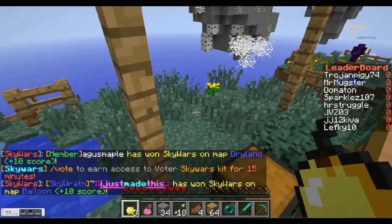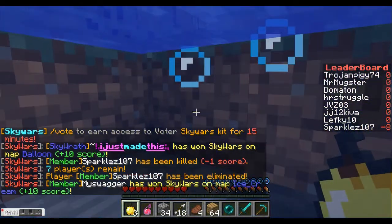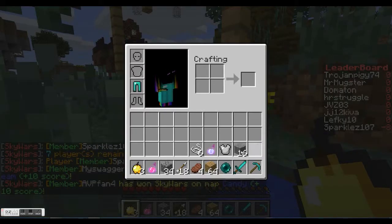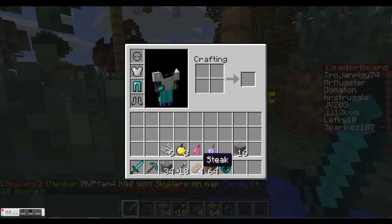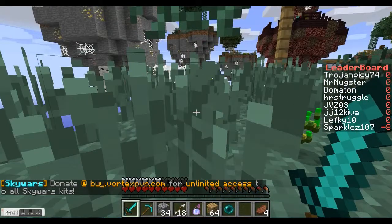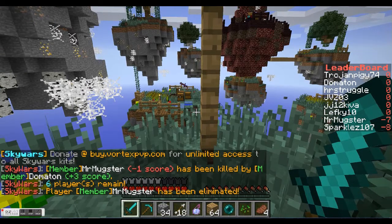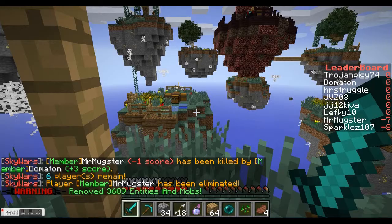I didn't find any bows, so I grabbed some string because you can make a bow. I'm going to arrange my stuff in a way where I know where all the items are, so when I need to get to something quickly I'll know where it is. It's always good to arrange things so you know where everything is.